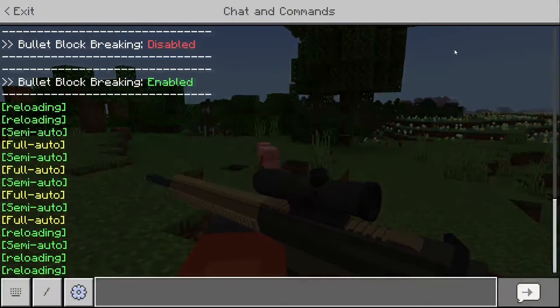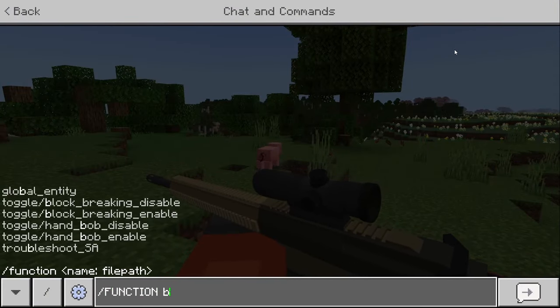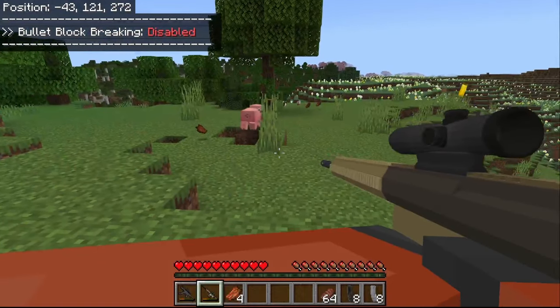If you want to turn that off because you don't want your friends to be griefing, you can do 'function block breaking disabled' and it'll just disable it so guns won't be able to break those blocks.